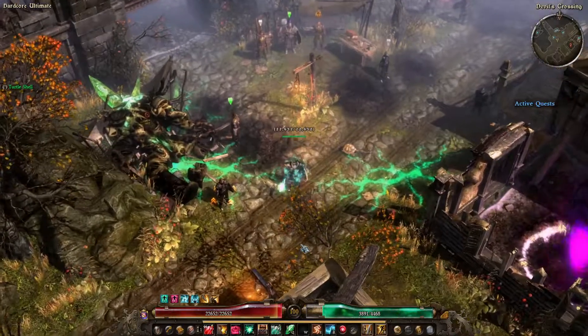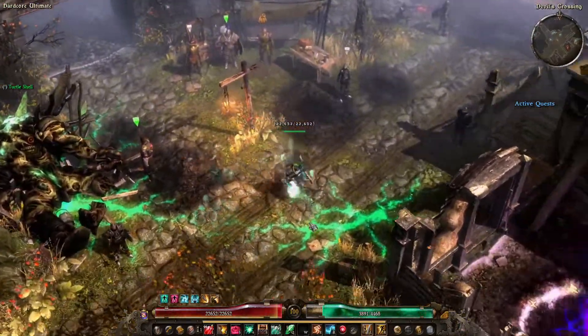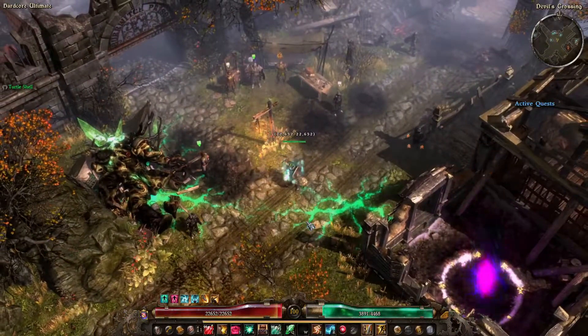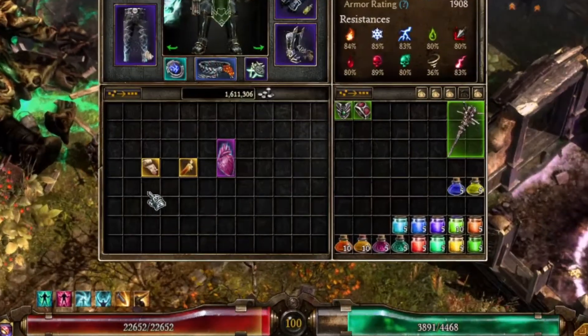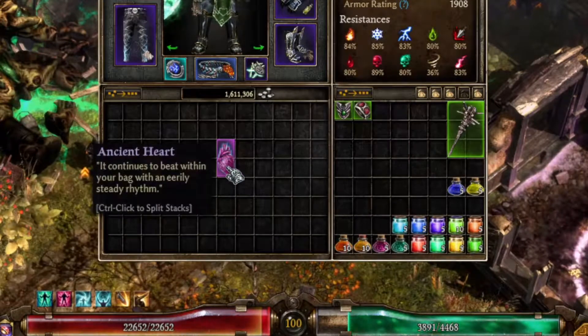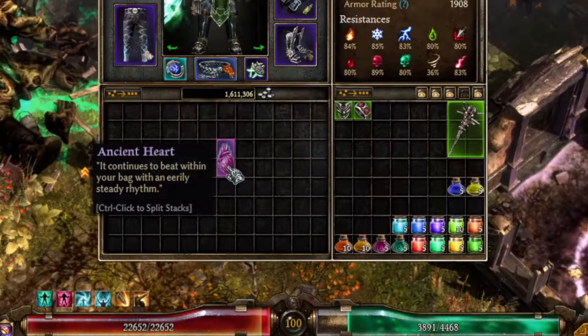First up, this can only be done on ultimate difficulty. Next, you want to go to your stash and get yourself one consecrated wrapping, one black tallow, and one ancient heart — we will need these materials in just a second.